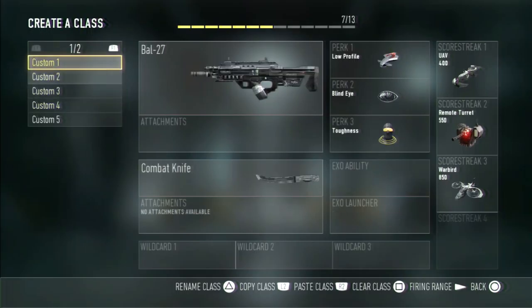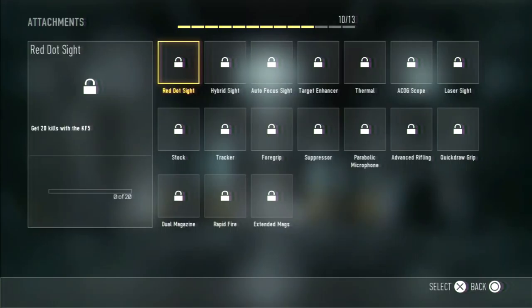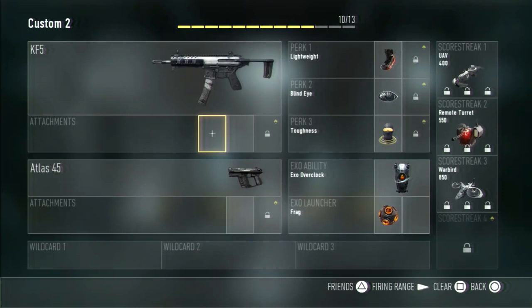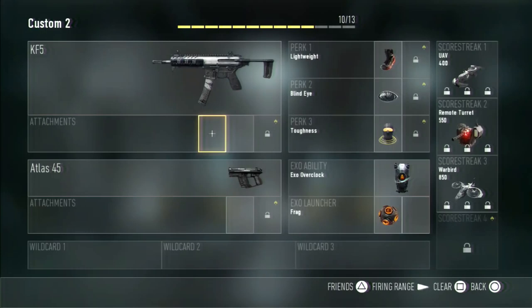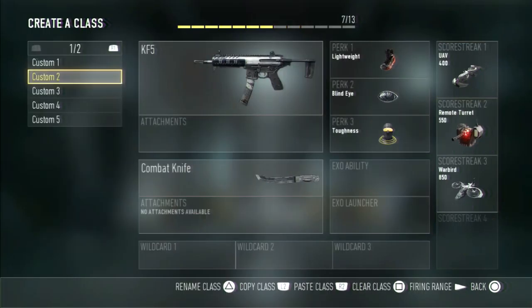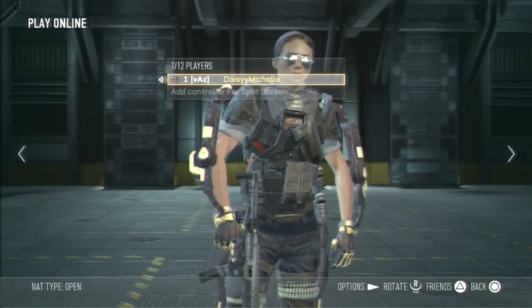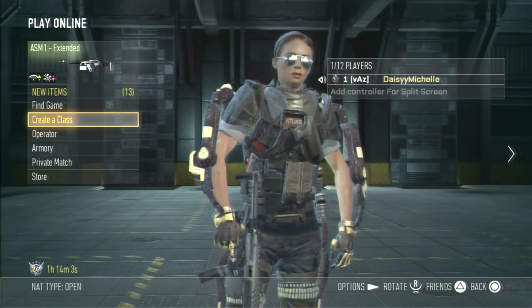I will try to unlock more weapons. I basically put the same attachments on every weapon. I'll probably put Rapid Fire on it when I unlock it, and probably Foregrip and Suppressor. Hopefully you enjoyed this class setup — I'm gonna do another one when I unlock more stuff. As you can see I just Prestiged yesterday, so all of my classes just disappeared. I'm so sad.